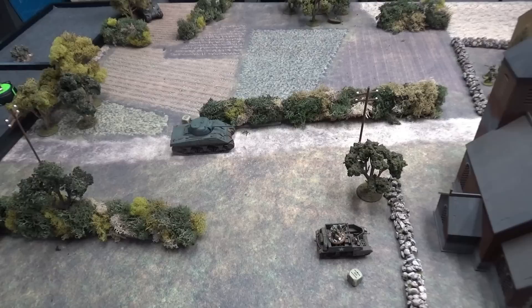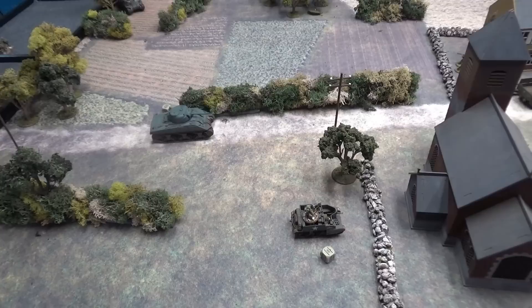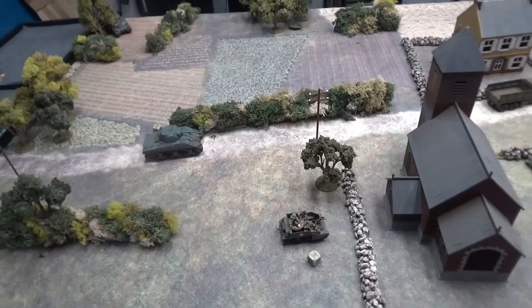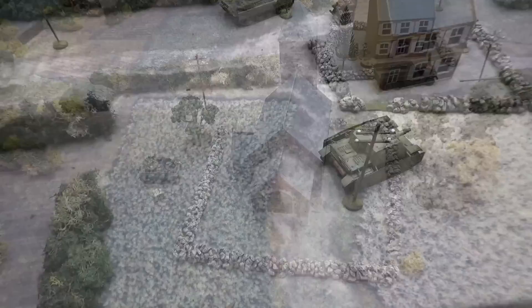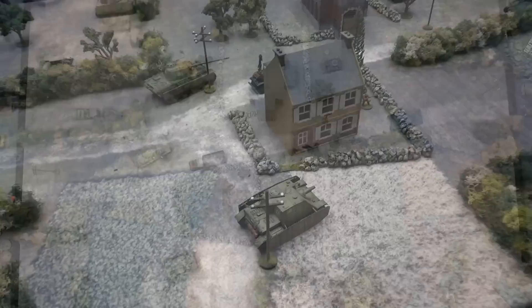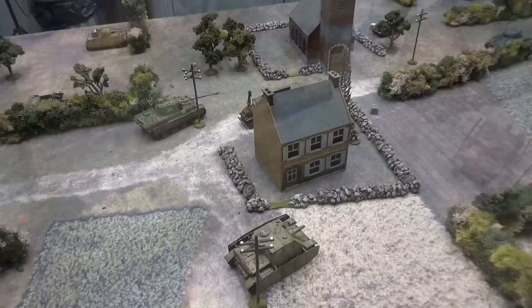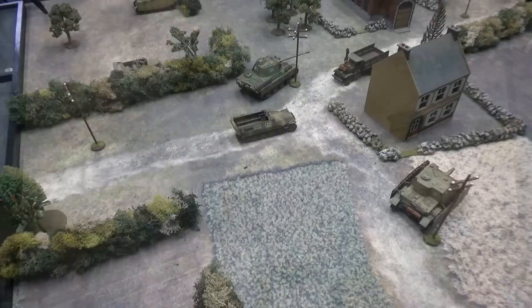My half-track with the Grenadiers came in and advanced double speed down the road up towards the house. The Grenadiers are going to fire at the guys inside the building — fives for machine gun and rifles, fours for SMGs. Five total hits. There are six guys inside — even rolling all fours I couldn't take them all out. I get four dead — I take out the NCO and three other guys. They pass their morale test with one pin, down to a Bren team with two guys.